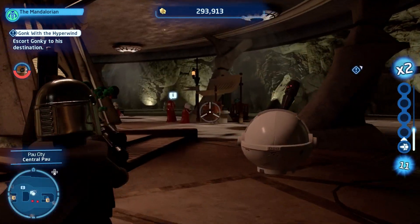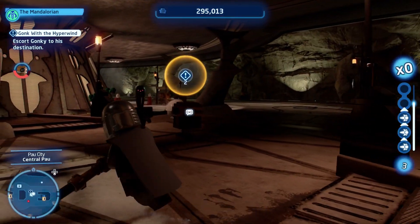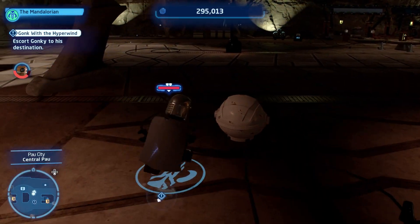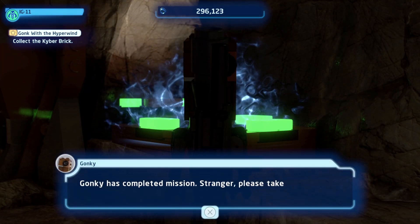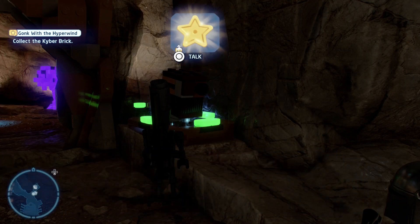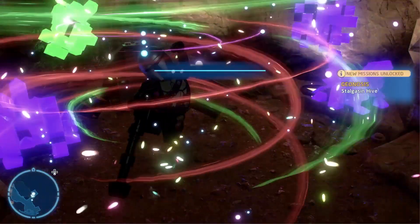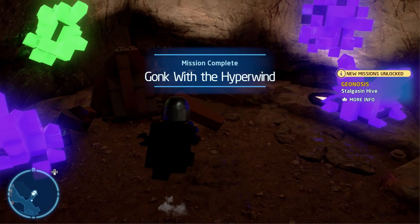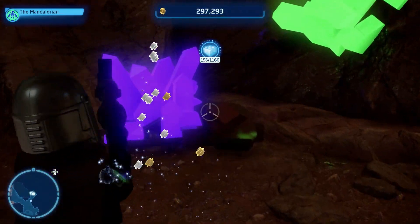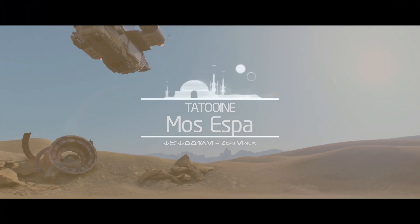We fight off the droids — getting flanked and ambushed — with IG-11 and Grogu. After clearing the enemies, Gonky reports the mission is complete and tells us to take the contents of the cave as a reward for all Gonk-kind. It turns out to be just a brick. Honestly, I expected a little bit more, but most of the collectibles in this game are characters and bricks, so I'm not sure what I expected.